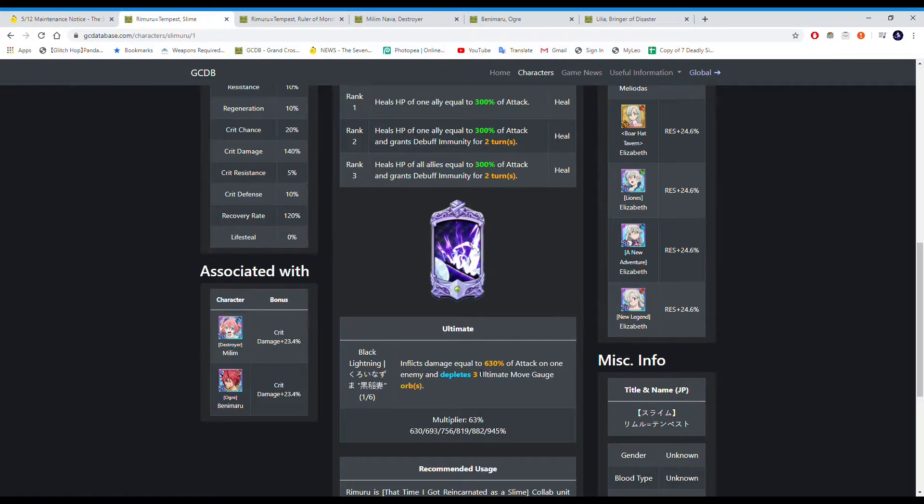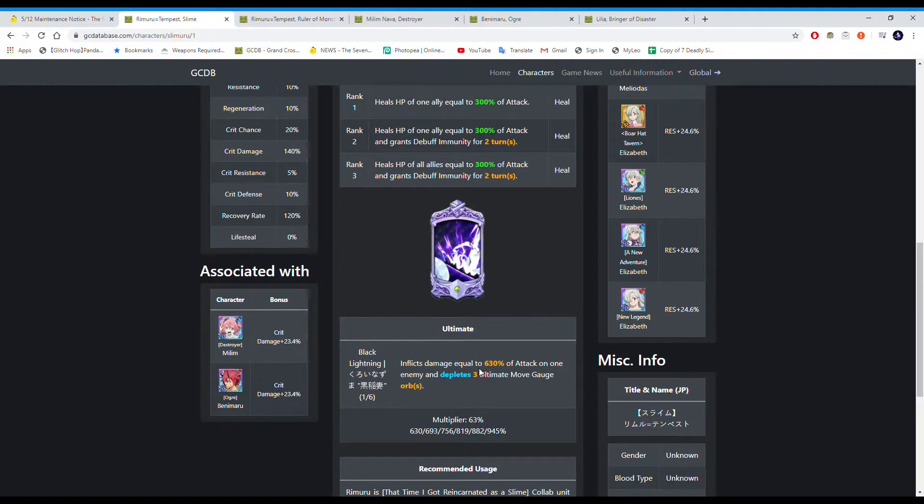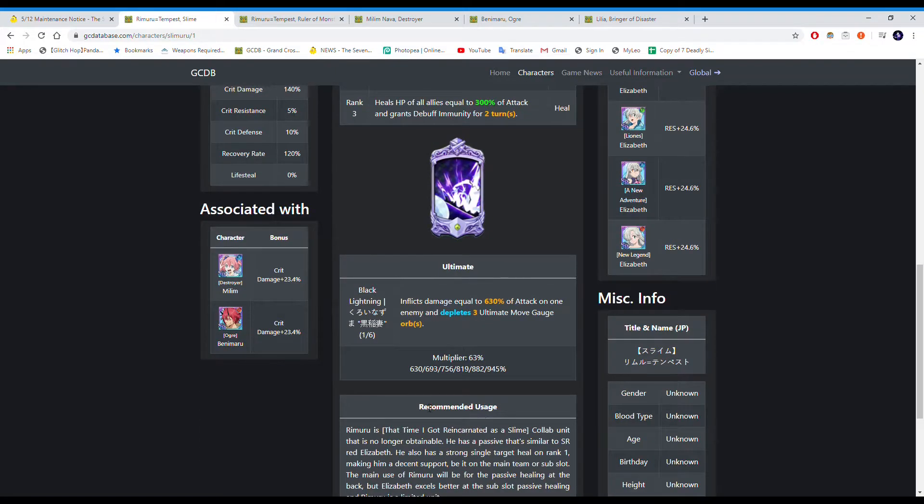His ultimate hits one target and fills three out gauges, which is okay but nothing too crazy. It goes up to 940% if you max out his out, which isn't too hard since he's an SR unit and easy to get dupes of. You can see his associations — he's linked with Milim and Benimaru, which is important because the association bonuses are crit damage.